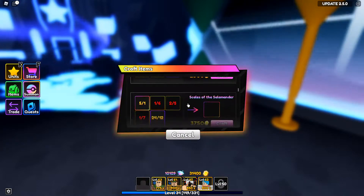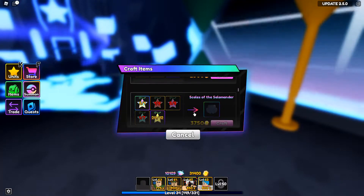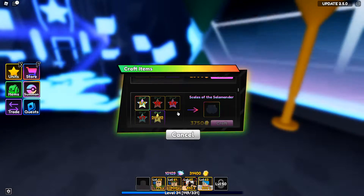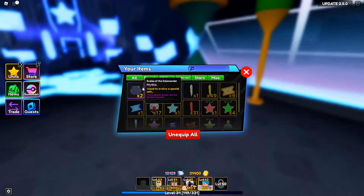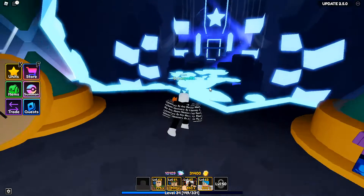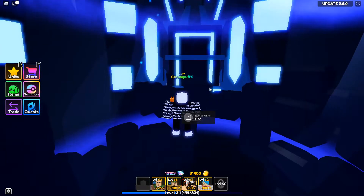Tatsura needs two of these items called the Scales of Salamander to evolve him, plus star fruits, 3,750 gold. Since the Tokyo gold update came out about 10 days ago I've been trying to grind these really hard with the challenges and it just takes forever. Luckily in the shop I was able to secure two Scales of the Salamander — I believe they were like 3k gems each. Small price to pay for something really good.